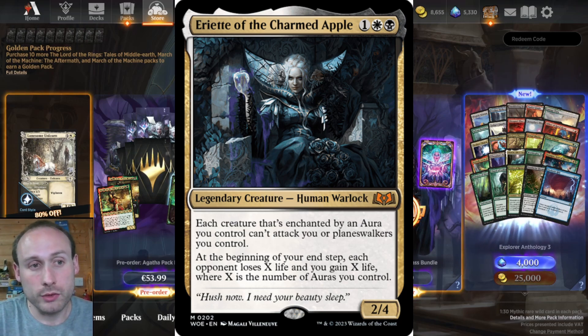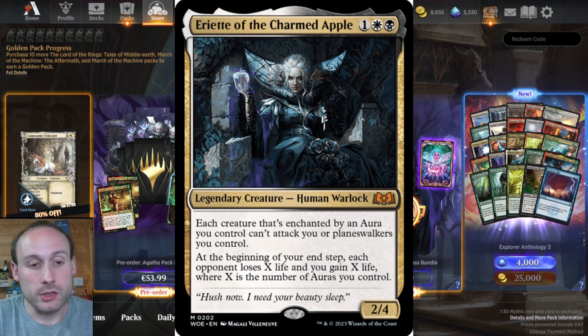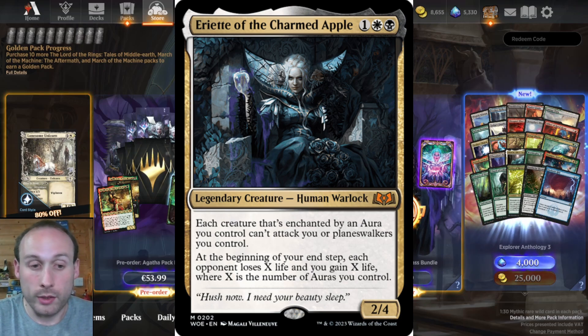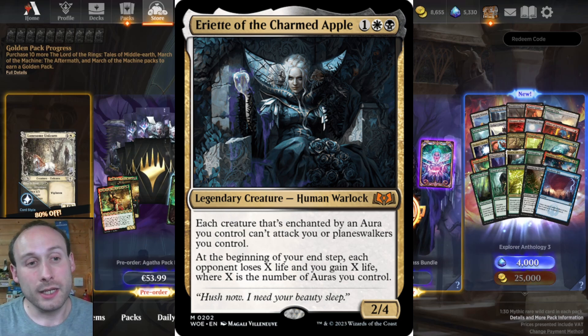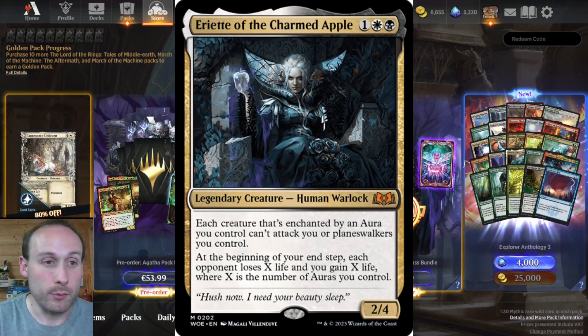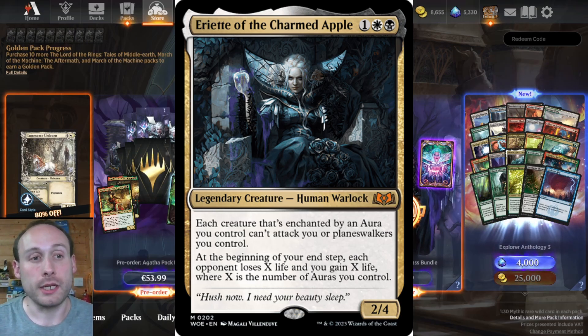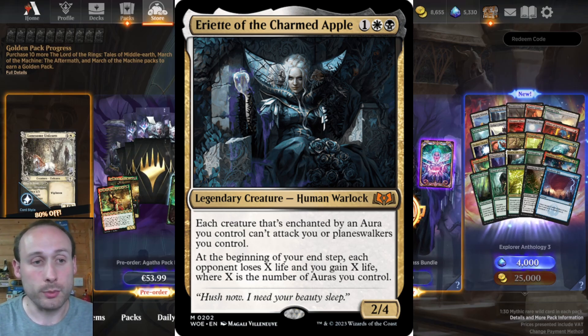If you're gaining life every turn and your opponent is losing life every turn, all you have to do is sit back and wait for them to go to zero. It seems like a pretty fun one to play with, and that's the one we get in the mastery pass bundle — which is great, because that's the one most people are going to get, and it's the card out of the three that I'd most enjoy playing.